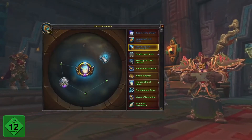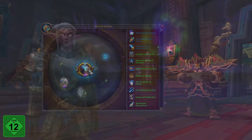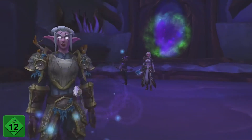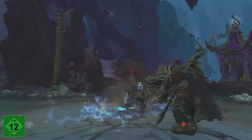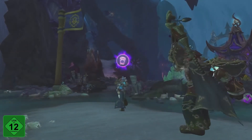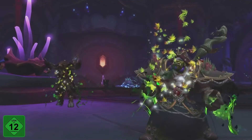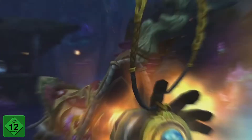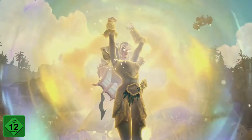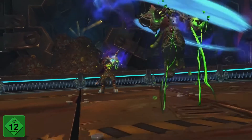You can place them or swap them out in rest areas or by using items such as the Tome of the Quiet Mind. You can earn Essences by completing a variety of activities, including PvP, Raiding, World Quests, and more. Many Essences are specific to your role as Damage Dealer, Tank, or Healer, but some are usable by anyone.